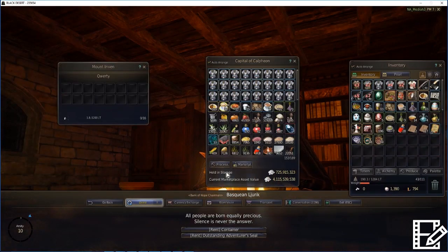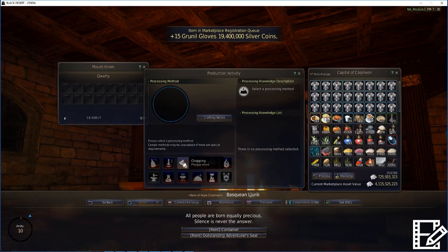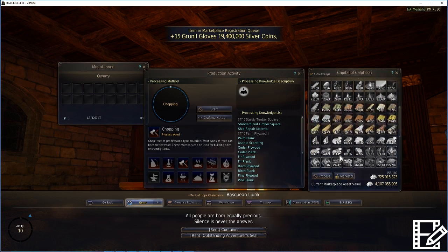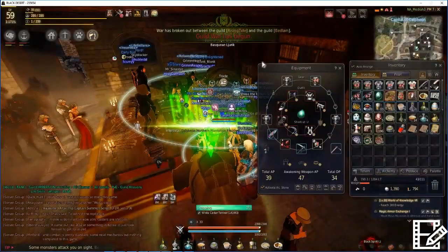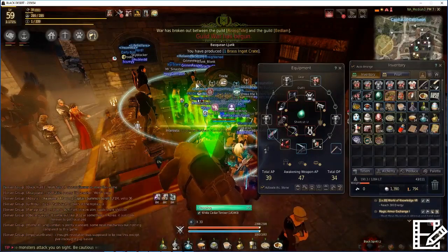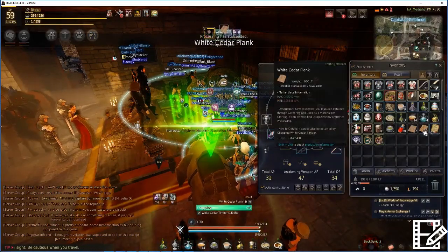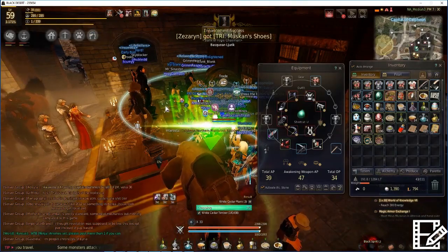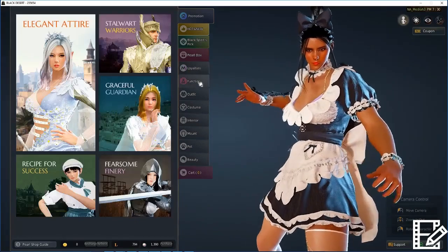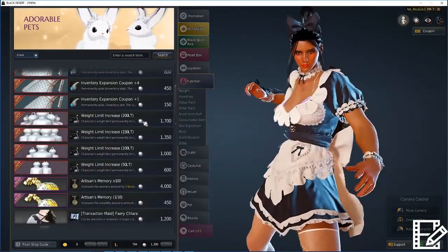One of them is the processing outfit — this hideous costume you can see here. What this allows you to do is process things directly from your warehouse. You can find it on the costumes tab in the pearl shop about halfway down, and it's 2,200 pearls each. When you access your warehouse, you'll get a button that says 'processing.' You click that, select what you're going to process, and it takes the base materials from your warehouse; when it produces products, they end up in your inventory. Once your weight limit is full, your character stops processing.